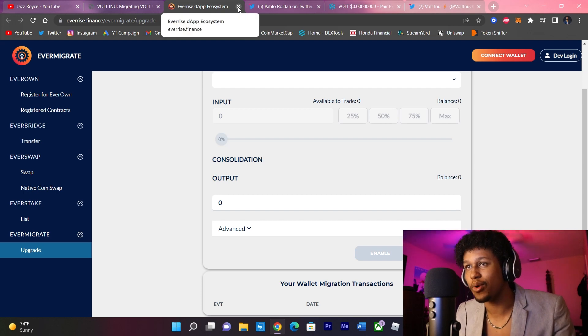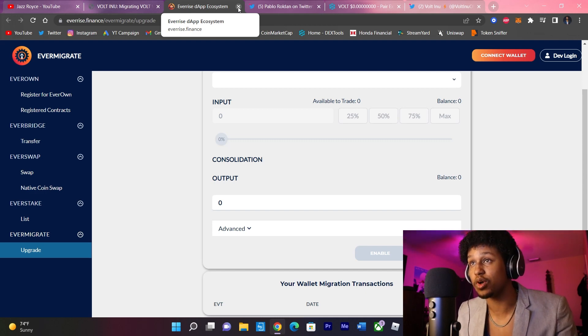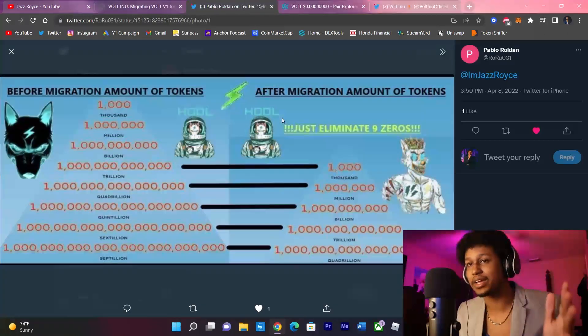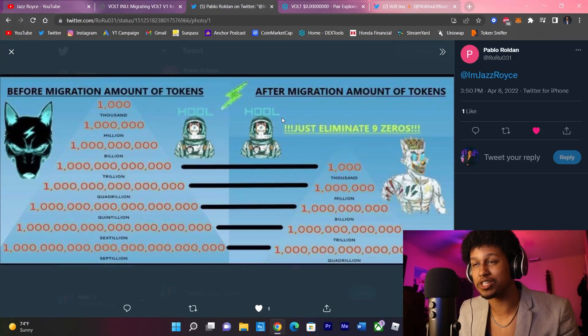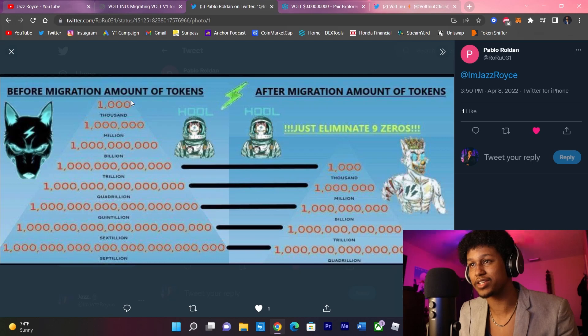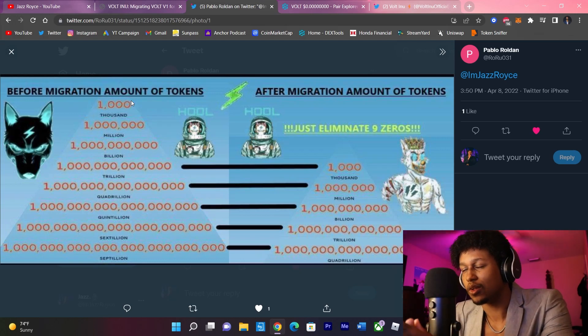Everything went through — I'm now sitting on 7.2 billion tokens. On the old contract it was 7.2 quintillion, so any quintillions will be transferred to billions. The whole concept is that we're eliminating nine zeros, cutting supply down to around six zeros give or take. The supply should be cut to roughly 66 trillion tokens altogether.